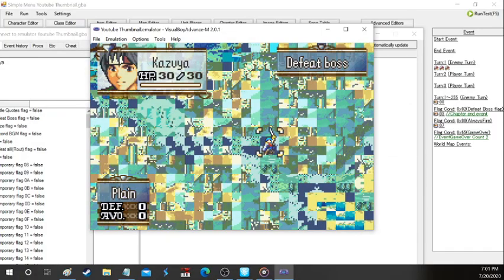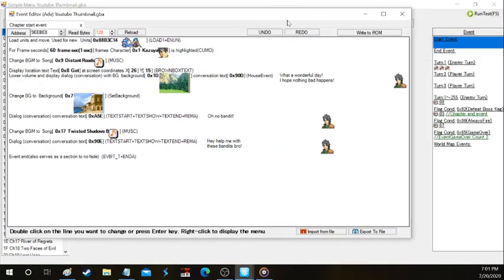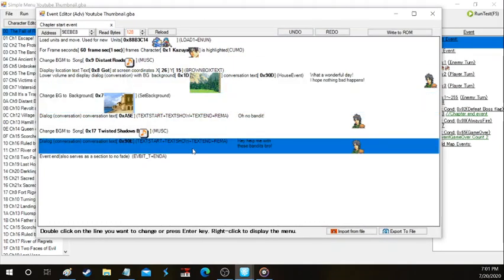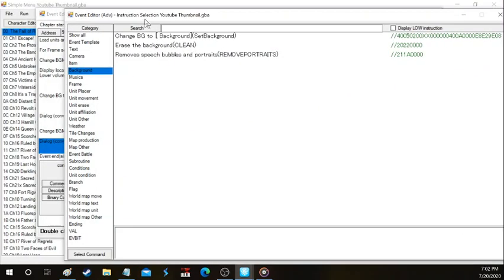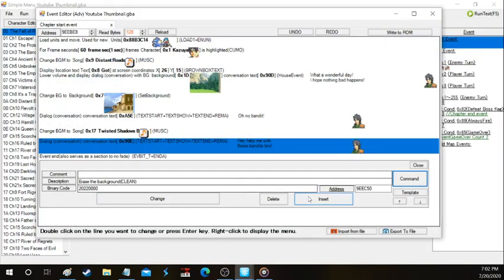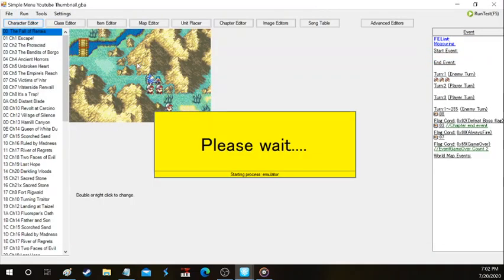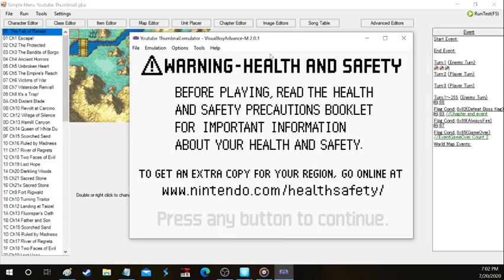As you can see the whole screen glitched out because we forgot one important command — the 'erase background' command. When you make a physical background, some events have it built in, but if you make it manually you have to erase it afterwards so it doesn't glitch out the screen. You'll find that underneath the background tab of the event editor — press 'erase the background clean' and that should fix your problem. I also deleted the enemy call event where they actually spawn on the map, so that's why it map-finished, but we'll be doing that in our next episode on unit placement.